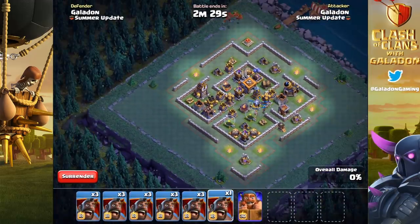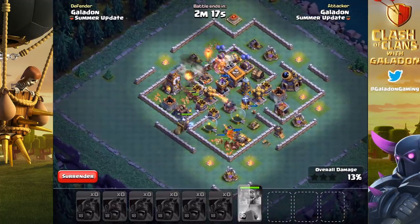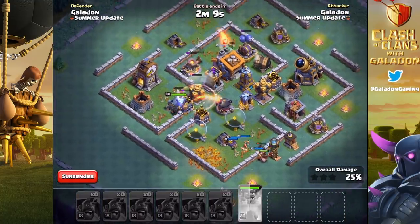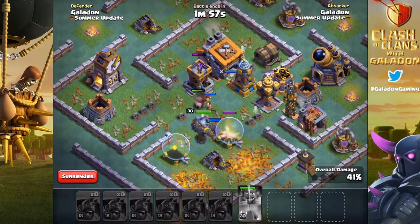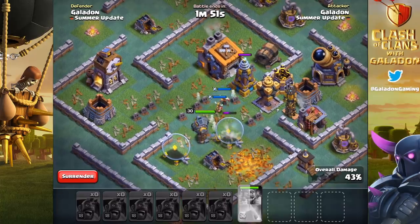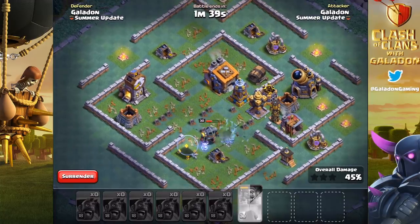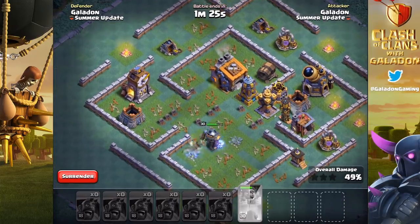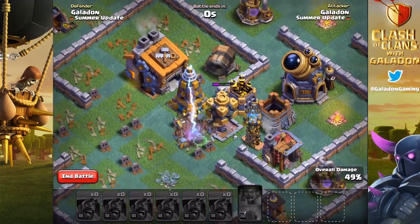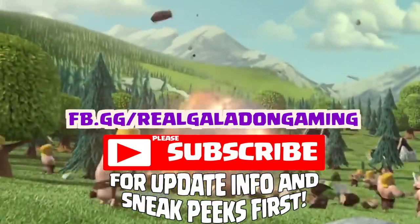One last mass hog glider attack — this time surrounding the base. You could do this in waves to keep defenses stunned for longer, maybe letting your battle machine get in more deeply. This time we do actually end up getting pretty close — the entire left side of the base is devoid of defenses. On the right side, longer-range defenses like the mega tesla and giant cannon remain, and of course the battle machine loves to go up to crushers and shake hands, which doesn't usually end well.